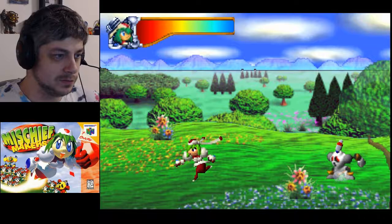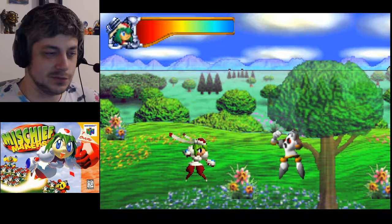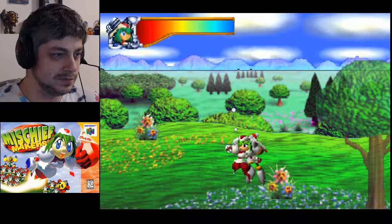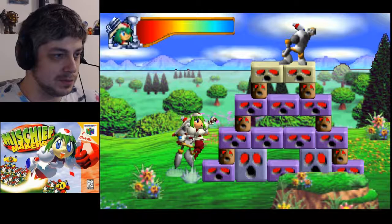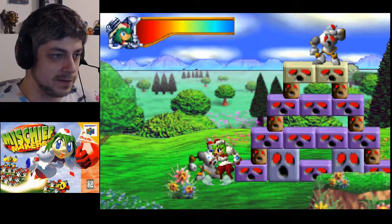Okay, so we are Marina. Here's what we can do - we can jump, we can duck, and if you keep tapping down you can roll, that's cool. You don't really have any attacks as Marina - you can grab things and then you can throw things. Grabbing and throwing is pretty much it - she doesn't have guns or anything. Also we have jets, so if you double tap a direction you can kind of boost that way and go really fast.